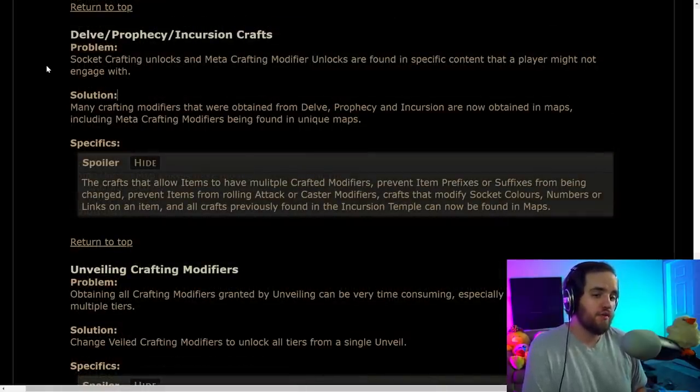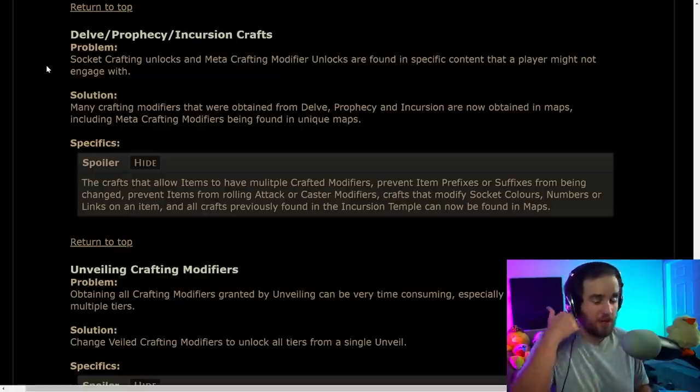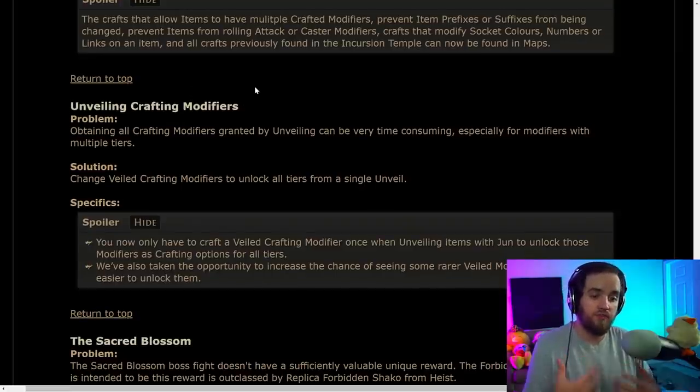They're moving a bunch of meta-crafting modifiers into generic maps instead of requiring you to go to specific areas to find them — great change. On top of that, when you unveil a craft, you now get all levels of that craft immediately when you unlock it for the first time.